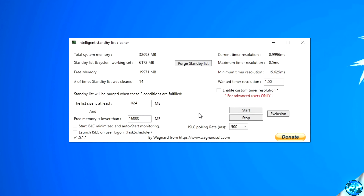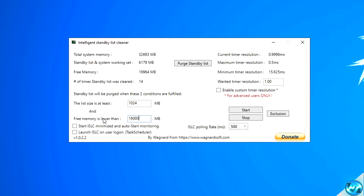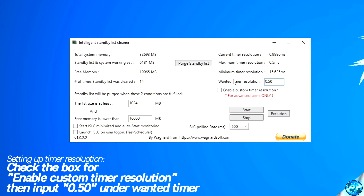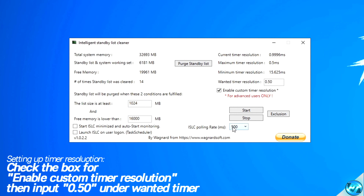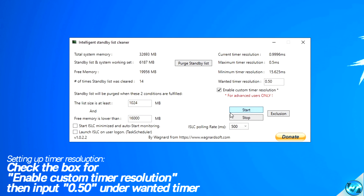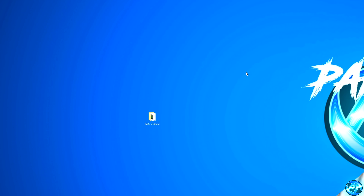Once the program opens up, it will require a minor bit of setup. For the first box, this should be set to 1024. The second box needs to be set to roughly half of your overall system memory — you can find this value at the top left. For me that's 32,000, so I'm setting mine to 16,000. Navigate over to the Wanted Time Resolution box, set this to 0.50, then use the Delete key to remove all other values. Navigate down to ISLC Polling Rate — set this to 500 for high-end PCs, and 1,000 for medium to low-end PCs. Then navigate to Start on the right-hand side and click Purge Standby List. My standby list went from 6GB to 0. Minimize the program and continue on.